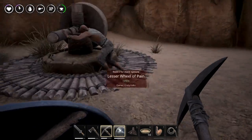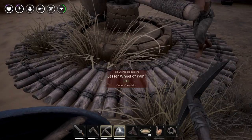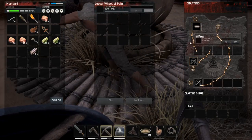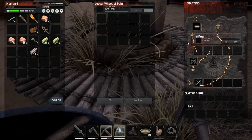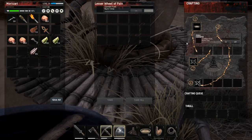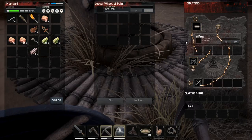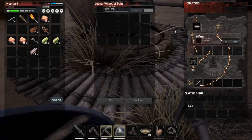What do I want to do next? Let me show you this Wheel of Pain - that's actually the place where you will be taming or breaking the will of your thralls. In this game, just like in Ark, you can knock down and tame - but here you can actually knock down and tame NPCs, other people.